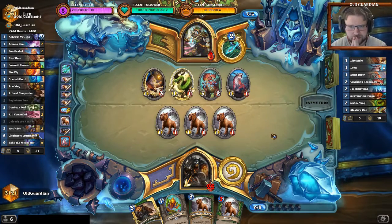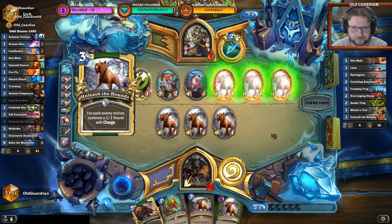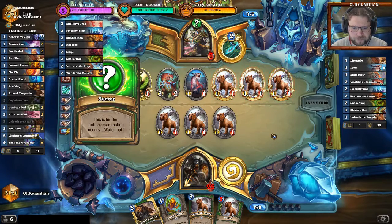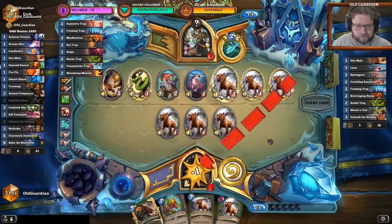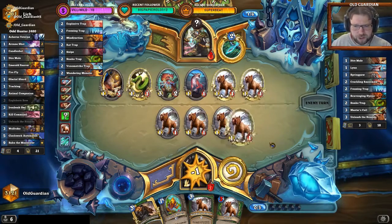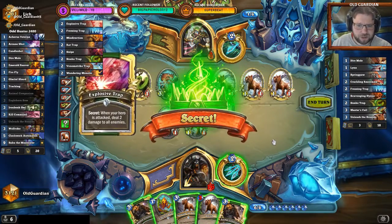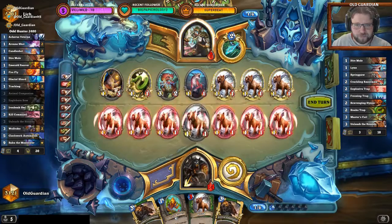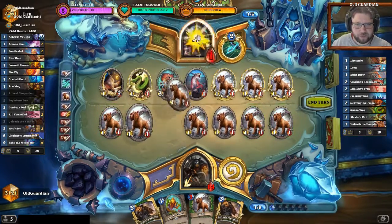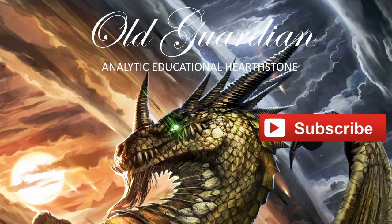We get him down to 7 — it's looking pretty good right now. That just won't be enough for him. Even if it's an Explosive Trap, I just Unleash again. I expect an Explosive Trap at this moment, but I will just Unleash again and take the game. Thank you for watching — if you enjoyed the show, please click the like button and subscribe to my channel for more.